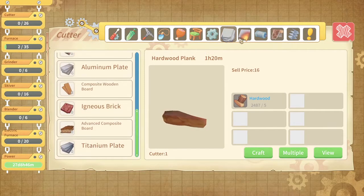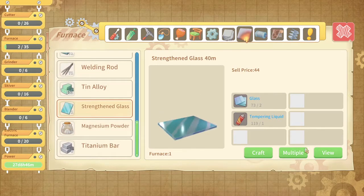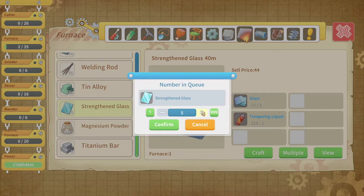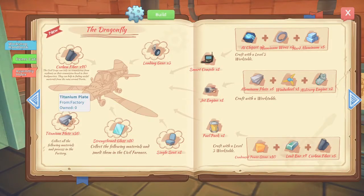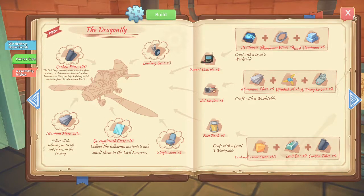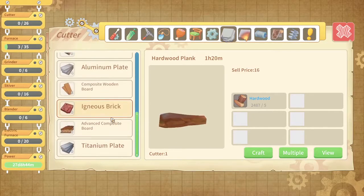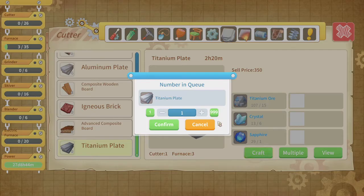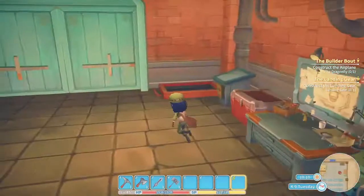I need strengthened glass which I need to make — let me find it in here. Yes it is, and I think I need 10 of them, so let's make 12 to be sure. I indeed need 10, so those are on the way. I need 30 titanium plates — they should be in here. I'm missing one sapphire and quite a few crystals.